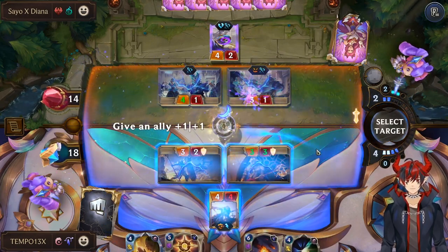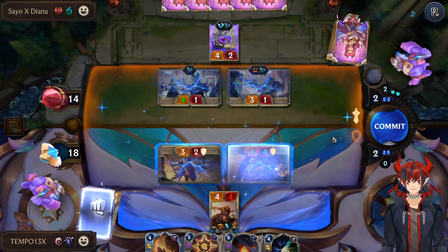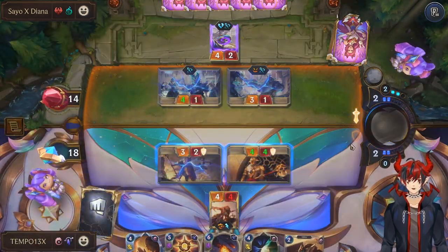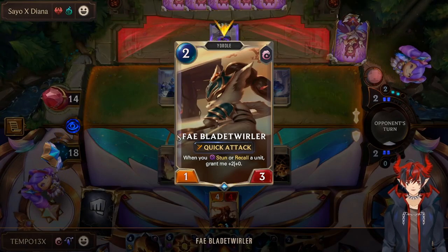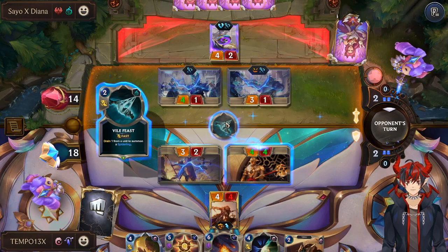I'm also down to Pale Cascade, making our unit live and also drawing a card. Blade Twirler is also great with Leona because of the stun synergy. Again, we get a stun every turn.